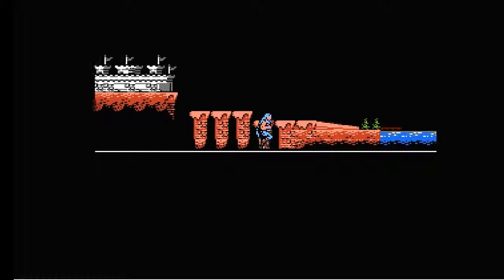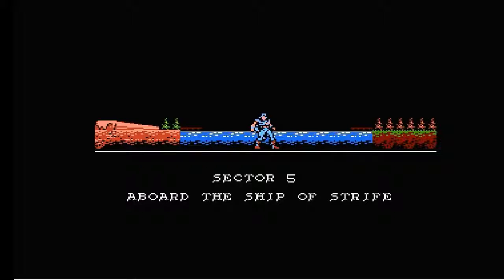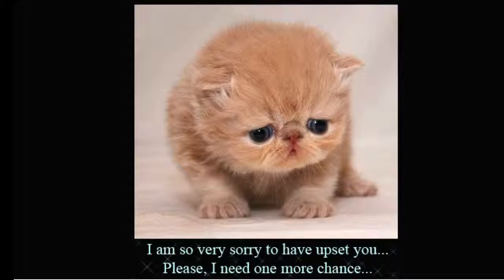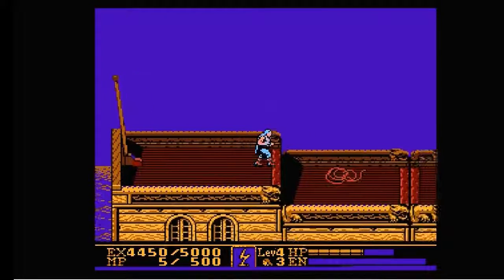Ahoy there mateys and welcome to episode 5 of Let's Play Kickmaster on the NES. This level will be aboard the ship of Strife. First off, I have to apologise for the fact I said there were two spells in every level. Stage 5 only has a spell for defeating the level boss and no hidden spell. My second apologies for claiming the question magic was completely useless. Back to playing Kickmaster.